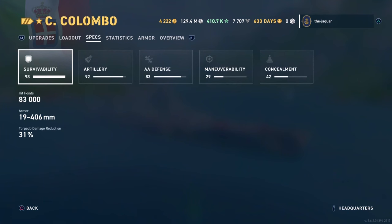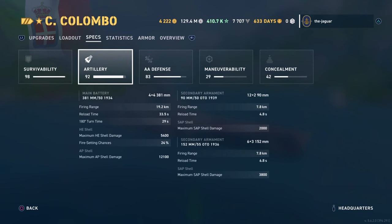Now the specs. Survivability hit points is 83,000. Armor is 19 to 406 millimeters. You have a 31% torpedo damage reduction with this armor. Artillery: you have 16 381-millimeter 15-inch main guns. They reach out to 19.2 kilometers with this Iachino setup, compared to Revelle at 17.3 kilometers.